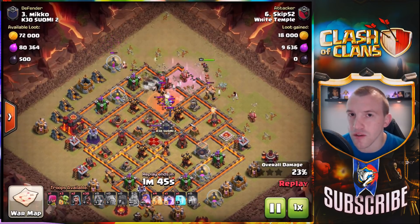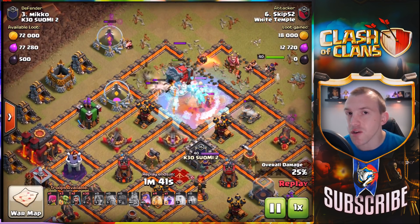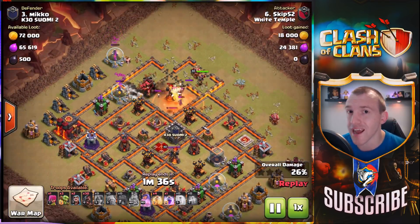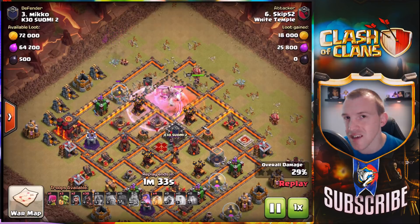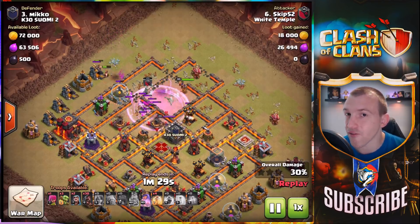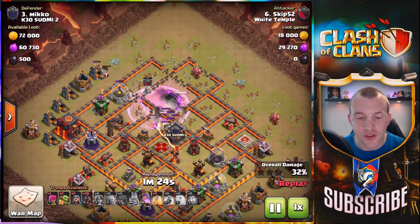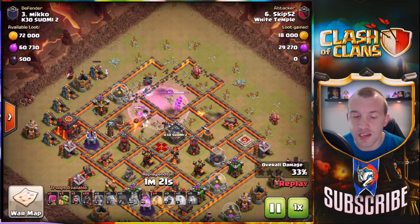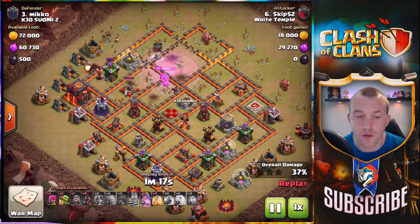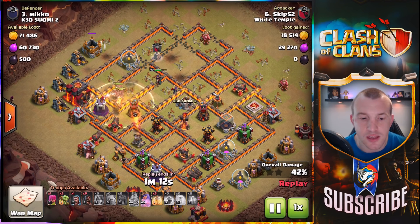This is most commonly at Town Hall 10 how you will set up the Hog Rider attack, and we named it here on the channel the Hog Wrecker strategy — using that Wall Wrecker to push in as a kill squad with your heroes and take out a couple of key objectives. Mainly what you're wanting to take from that are the enemy CC, the enemy Queen, and if you can an Inferno Tower. Mainly what you're doing with that kill squad is creating a path for the Hog Riders, narrowing that channel that they have to go down.